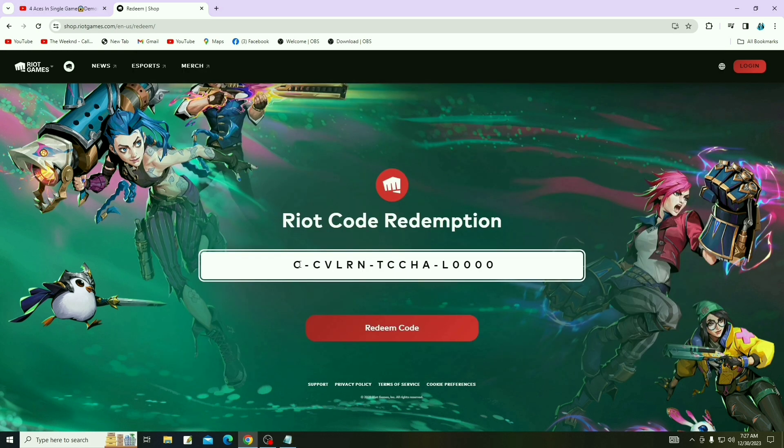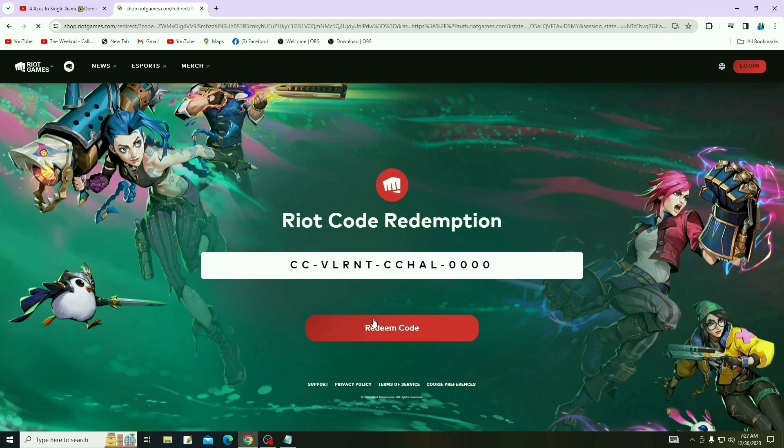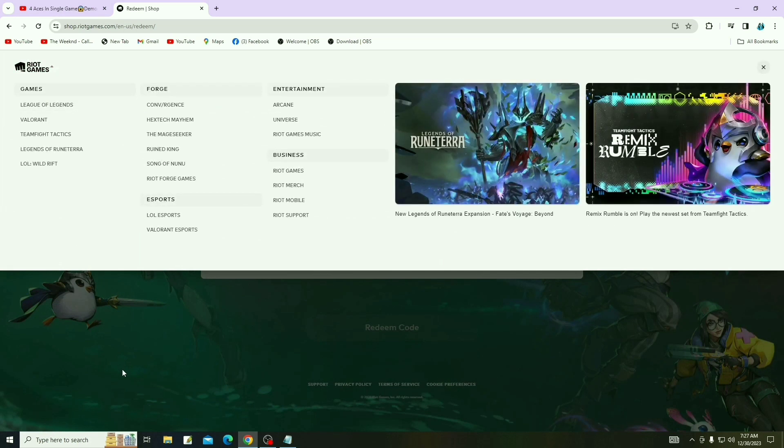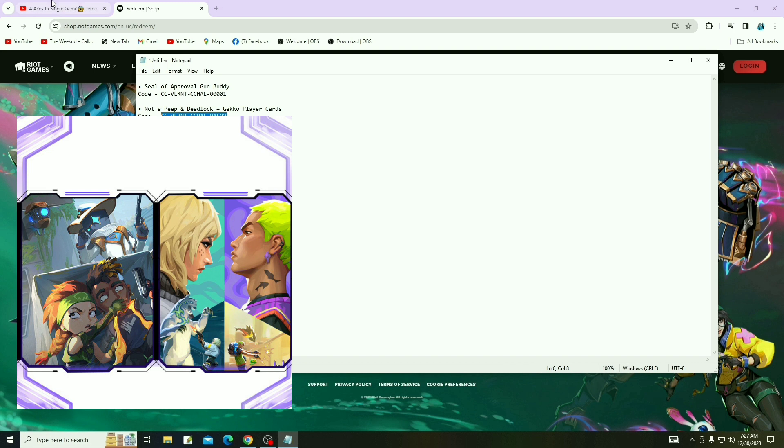After reaching the redeem site, press the redeem code. The first code is for the Seal of Approval gun buddy. Next, go to the second redeem code — copy it from my description and paste it in the same site. The second code is for Not a Peep and Deadlock plus Get Code player cards.